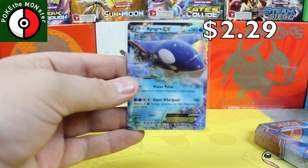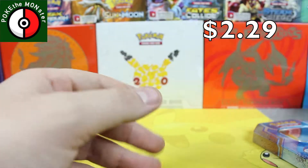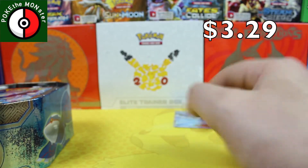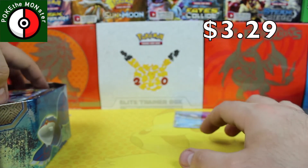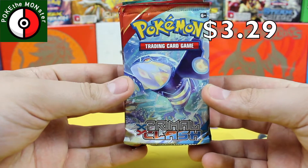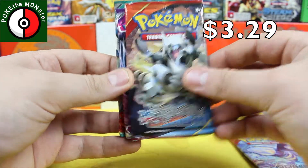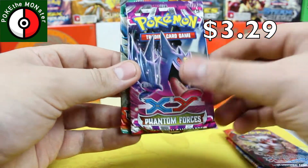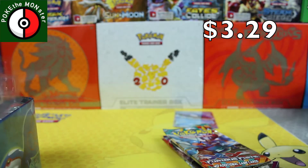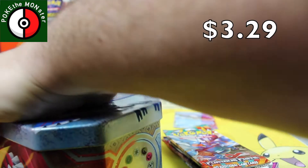Kyogre EX — very cool card. All right, so that's the promo card. Then we've got the code for it, and then, as always, four booster packs. We've got Primal Clash — and they are reprinting it, by the way — another Primal Clash, Phantom Forces, and Furious Fist. So those are the four packs in this wonderful tin. Let's get them cracked open and hopefully get some awesome pulls.